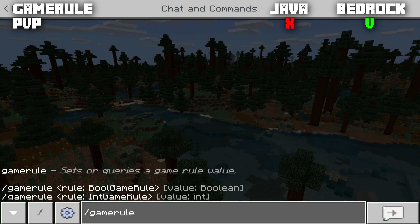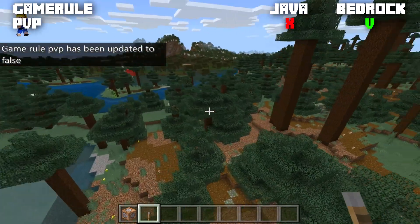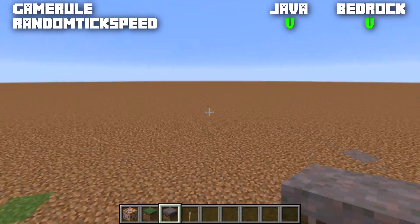Back to Bedrock for the game rule pvp, only available in Bedrock edition and normally set to true. When set to false, players simply cannot deal damage to each other — this is only relevant for multiplayer.